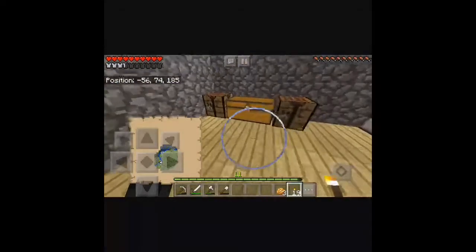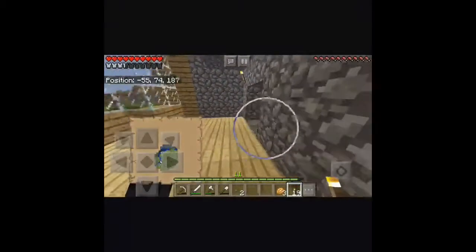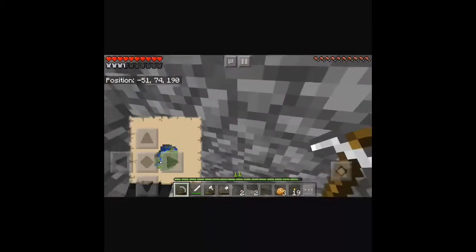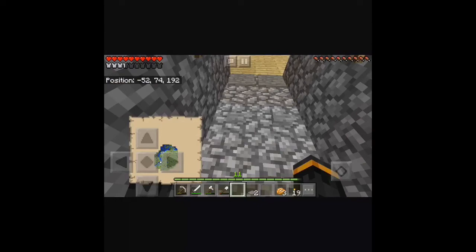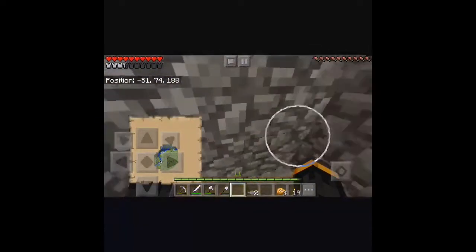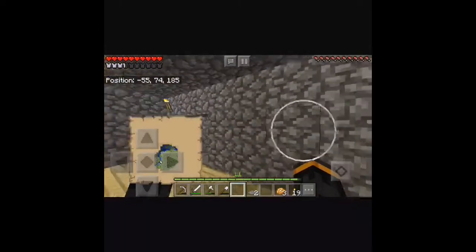Actually, I have a better idea than pressure plates for the outside, because zombies and stuff can step on pressure plates. Can I just do this? How about if I place them on the ground? Awesome. There we go. That's what I wanted.